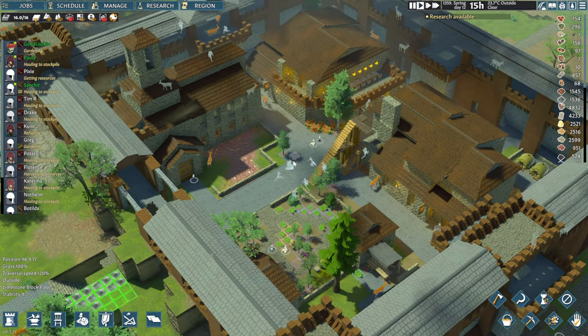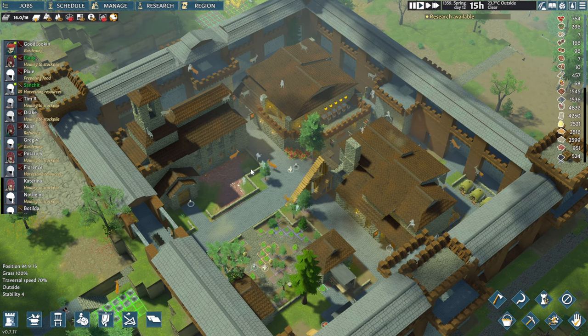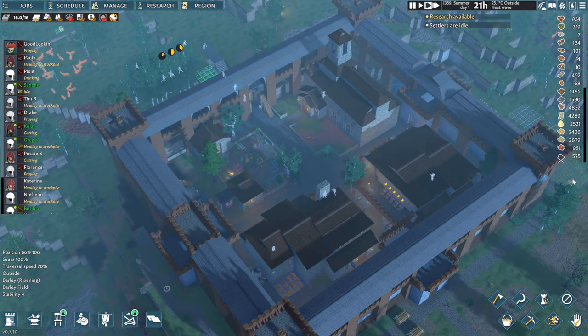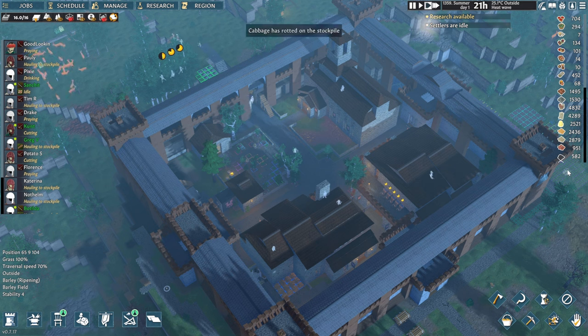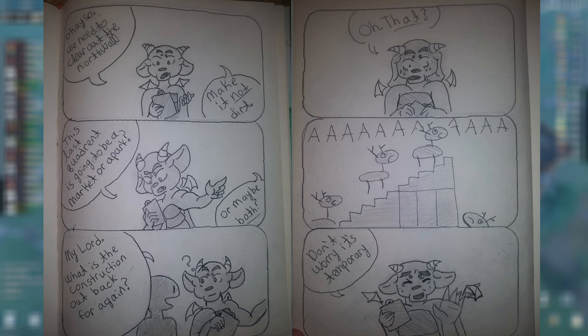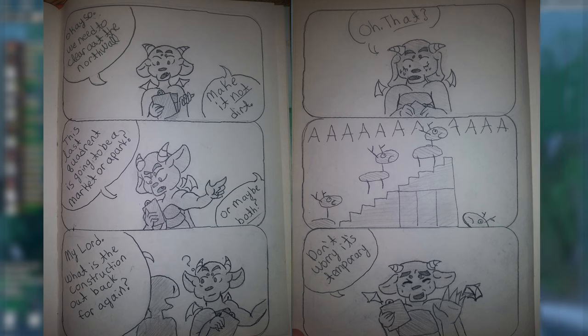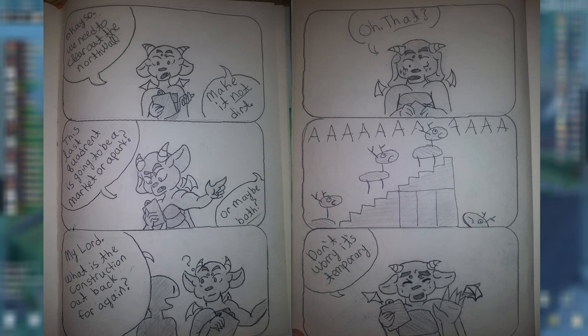Before we go into our last final touches in this game, there is something else I'd like to show off. The last time we uploaded an episode for Going Medieval was about a month or two months ago, and we have a wonderful submission from BikiniPro - he's drawn us a bit of a comic and I really loved it when I saw him post it on Discord. It pretty much sums up our last episode - Baby Dragon planning and giving orders to all the colonists. 'We need to clear out the north wall, make it not dirt. This last quadrant is going to be a market or a park or maybe both.' 'My lord, what is the construction outback for again?' 'That one... don't worry, it is temporary.'